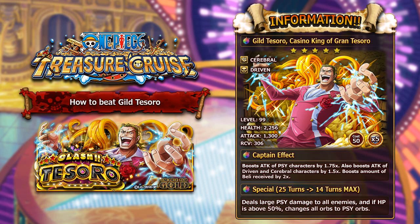He has 50 cost like all other raid bosses, and the great thing about this raid boss is he has 5 socket spots which is absolutely phenomenal. His captain ability will boost the attack of Psy characters by 1.75, then also boost the attack of Driven and Cerebral characters by 1.5. So if a character is Psy and Cerebral or Psy and Driven, they will get approximately a 2.625 times attack boost. Make sure if this guy is your captain to have Psy characters whose classes are either Driven or Cerebral to get the most out of him.